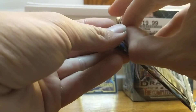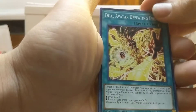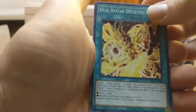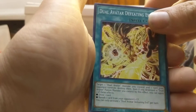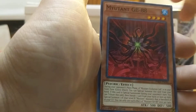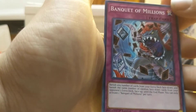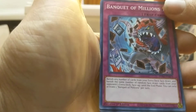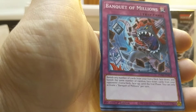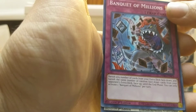The Phantom Rage — I love these sneak peek cards. So we did get a secret rare from the sneak peek. Dual Avatar Defeating Evil. Another one of these Gagagiga Bite. Mutant GB88. Banquet of the Millions — wow, that's interesting, it's like Eater of Millions but like a bigger one. Banish any number of cards from your extra deck face down and banish the same number of random face-down cards from your opponent's extra deck face up until the end phase.